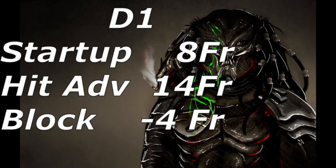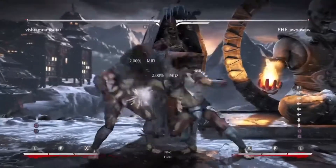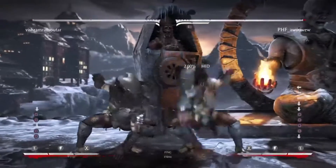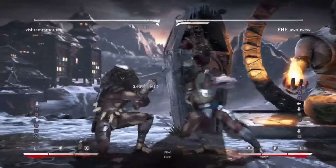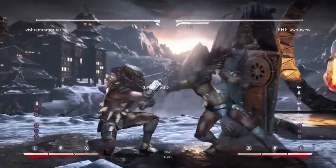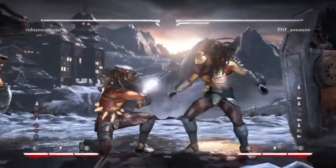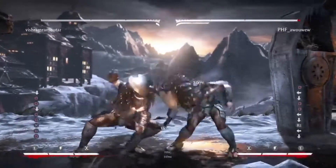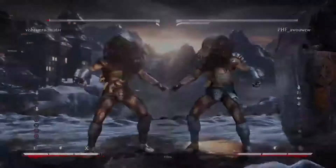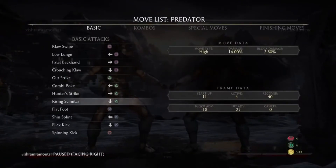Let's go into his basic pokes. Down 1 is 8-frame startup, minus 4 on block, plus 14 hit advantage. Down 1 is fairly spammable just because it's minus 4. Unless somebody has a really good mid and they're enforcing it on you, if they're trying to do highs after this, you can just spam it. It's average — not amazing, but definitely nice. The only issue is that down 1 probably won't be what you use up close, because it's not as fast as down 3.